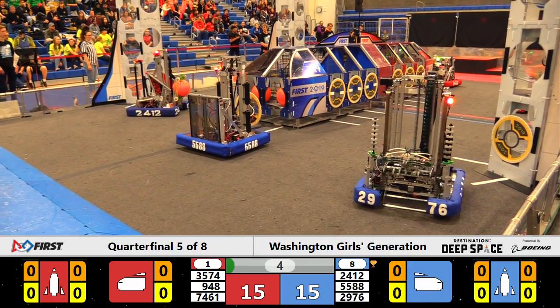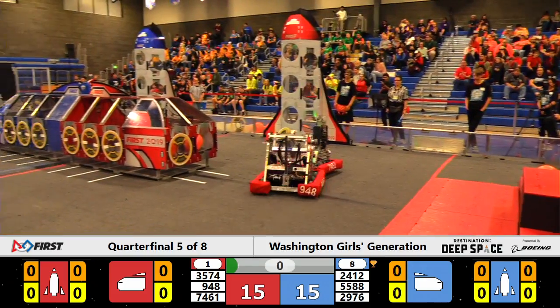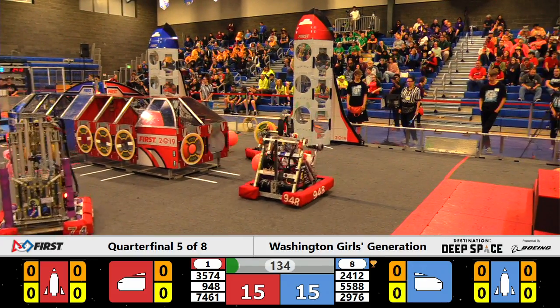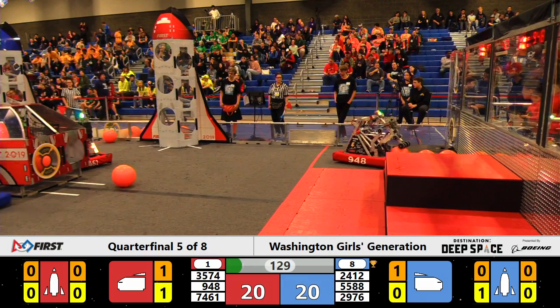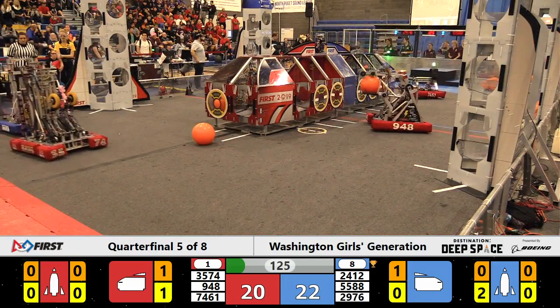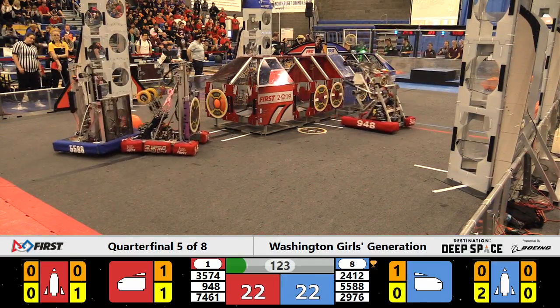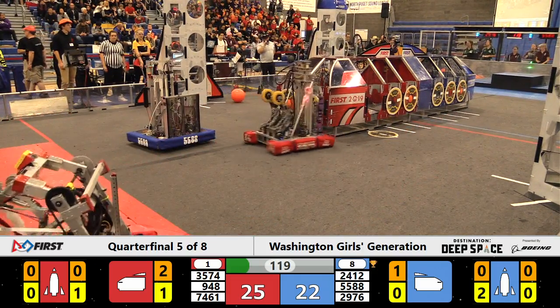High Techers looking for a rocket to put a hatch panel on. NRG finds the cargo ship. Hatch panel no good for Rain Robotics as the Robo-Totes come in with cargo. Spartabots are the only ones able to place a hatch panel in the sandstorm period for blue, but the blue alliance is now all square with red, 22 apiece, as drivers now have full visibility.